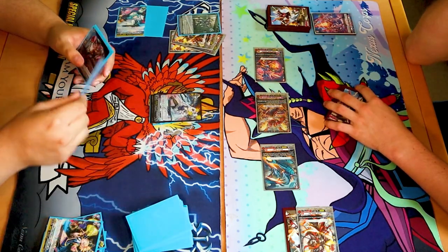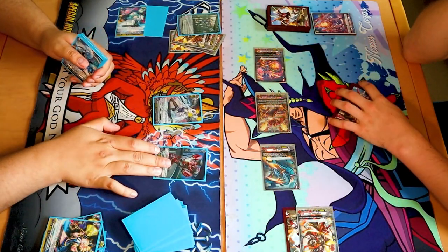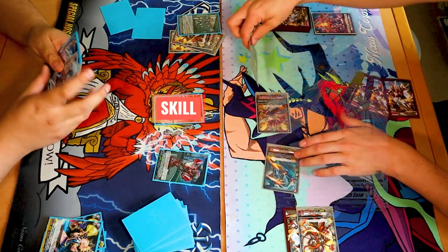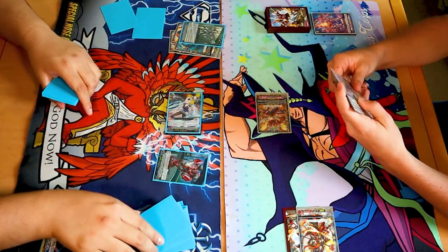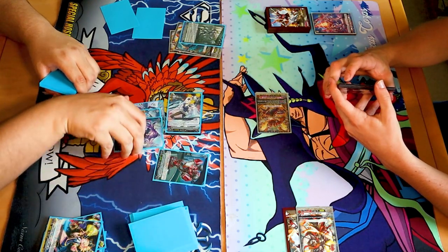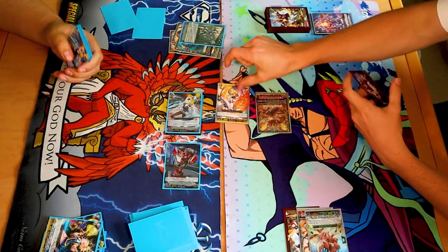Stand and draw. Persona ride. I draw. Call Shabalstead. Activate your skill. Counterblast one. Imprison your two rear guards. Oh no. 23 triple drive. No guard on that. Damage. No trigger. 18. 18? I'll guard that one. 28.